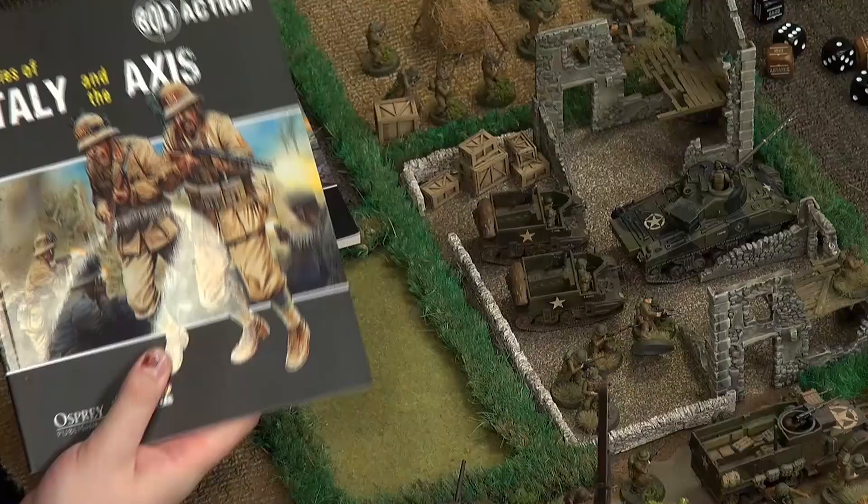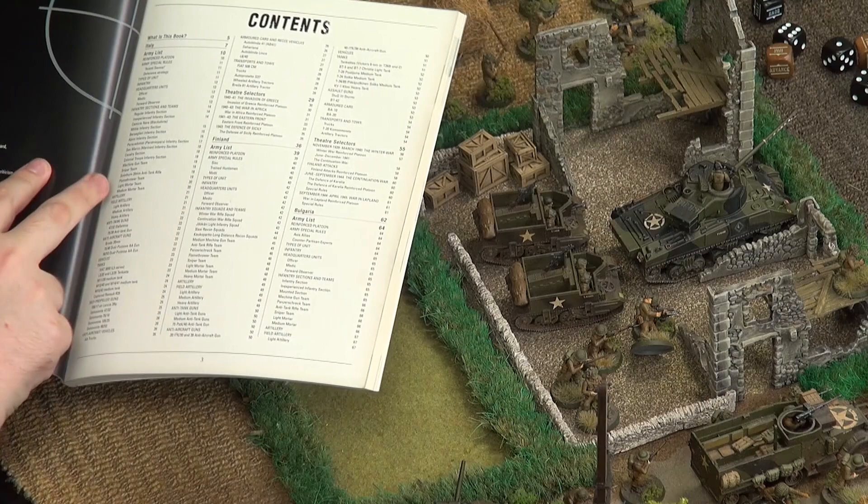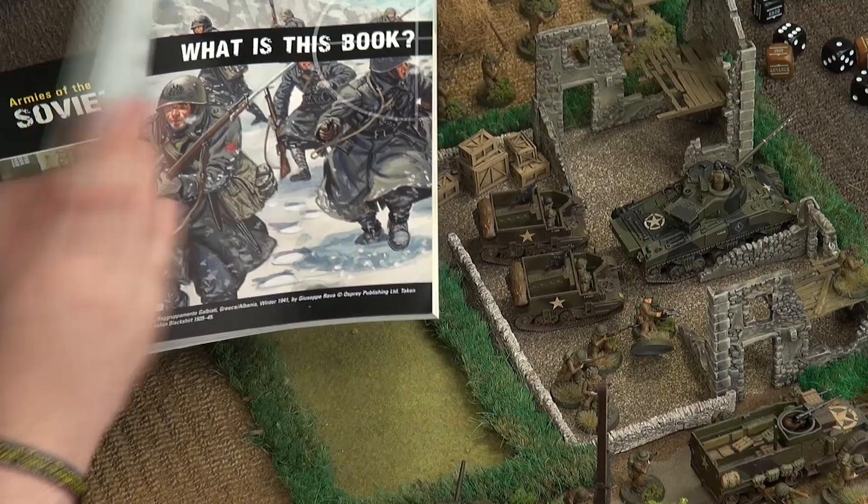There are seven Armies Of books now. We have the Soviet, we have Italy and the Axis — that covers the smaller Axis powers including Italy, Finland, Bulgaria, Hungary, and Romania — what eventually became some of the smaller Soviet states at the end of the war. Each one has its own national rules to give its own flavour and specific units that they used. We also have the United States and the Great British.